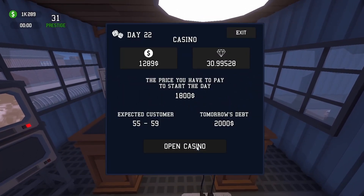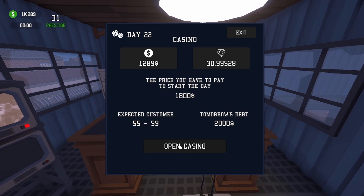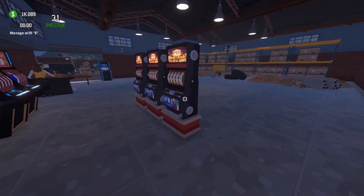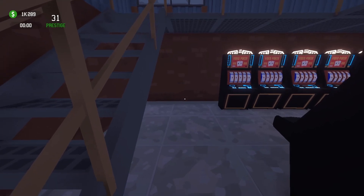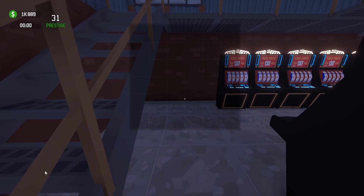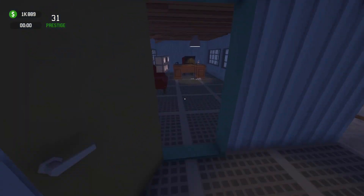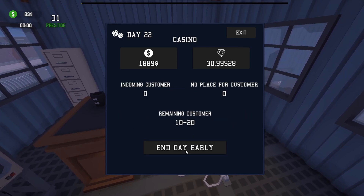Let's start the new day. It costs $1800 to start today, and tomorrow it will cost $2000. Not enough money to open — so I do have to sell some machines before I can start the day. This machine should be $600 and they give full value when you sell, so let's sell that one too — that gets us to $1889. Let's go back upstairs and start the day. Open the casino, let's go!